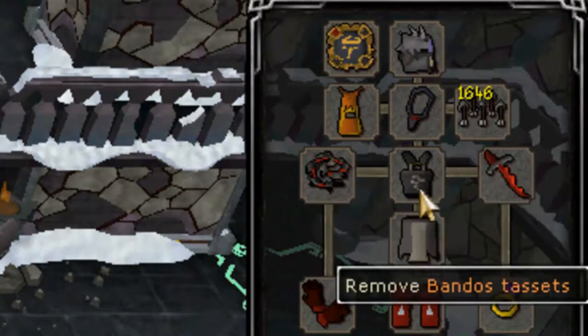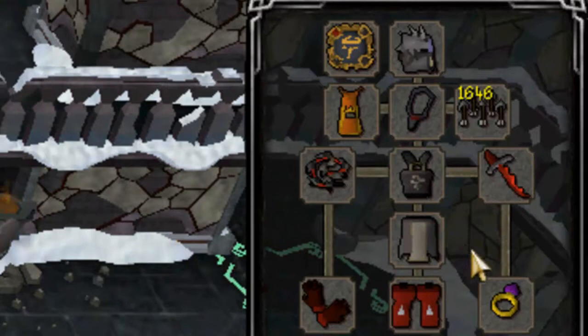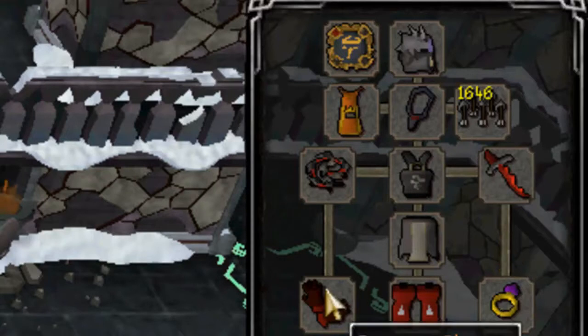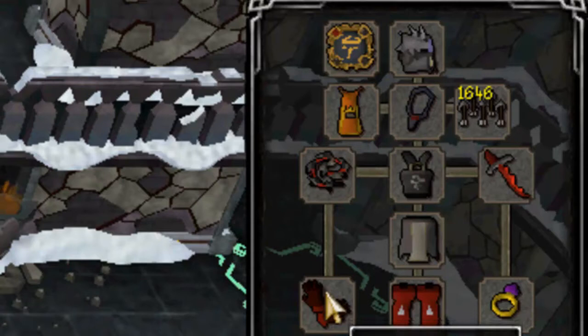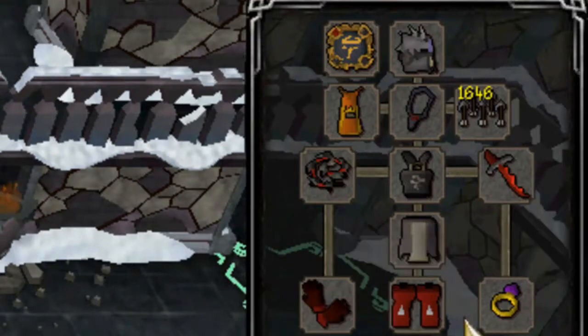For armor, I'm using full Bandos, but you can use Torags — it's really cheap right now as it's Barrows items. It provides better defense than Bandos, but Bandos provides more strength bonus so you can hit more. For gloves, I would say rune gloves from Recipe for Disaster or above. I only have Dragon. But if you don't have rune, I would say buy a Regen bracelet because that provides better stats than those alternatives.